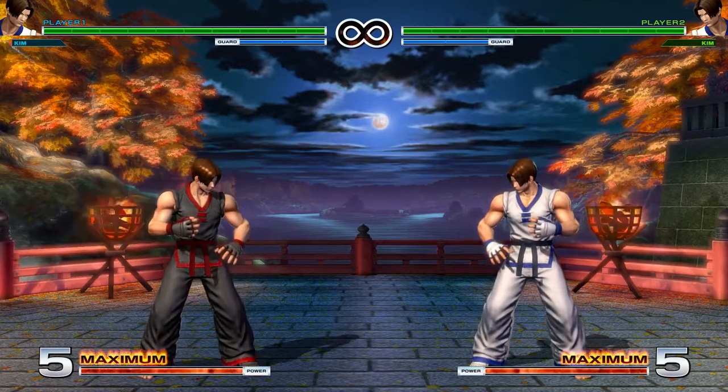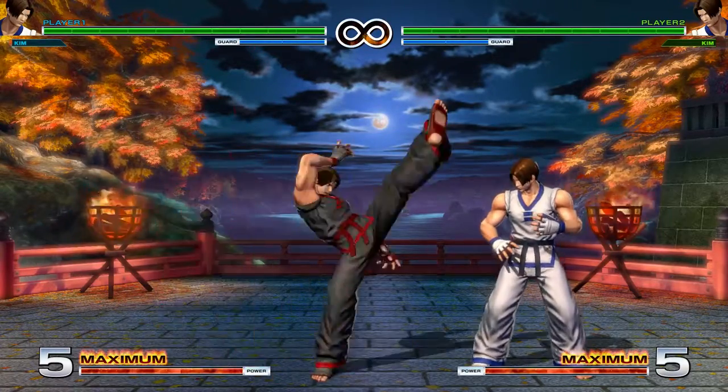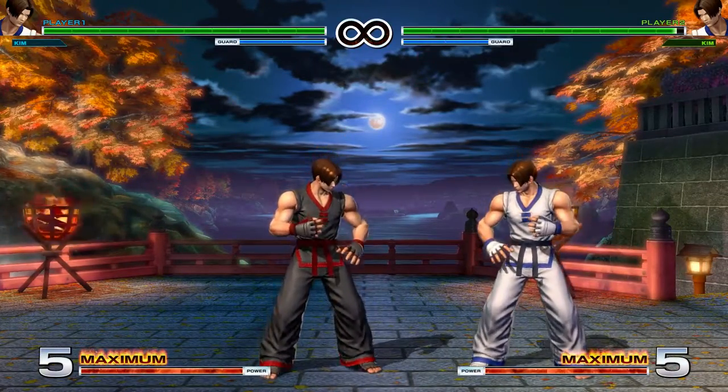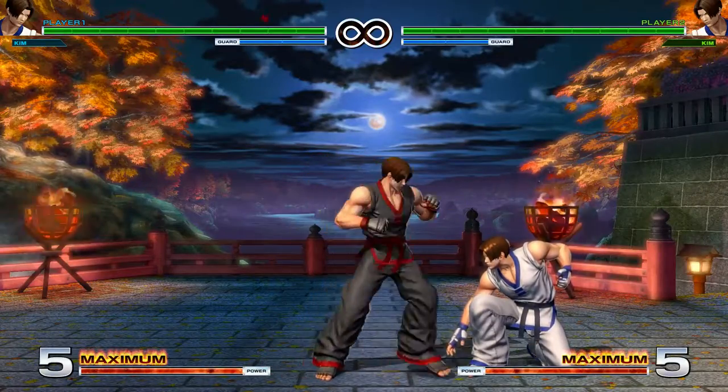As per the usual, let's go over Far Normals: Light Punch, Light Kick, Heavy Punch, and Heavy Kick. Far Light Punch is a mid. It whiffs on pretty much all characters in the game unless they're a big body character.